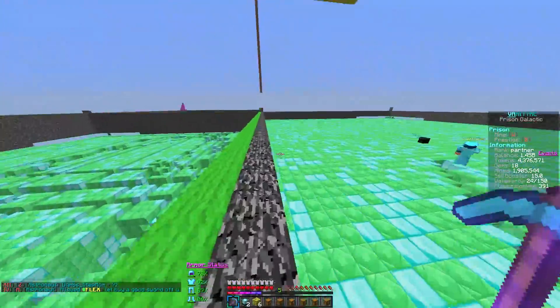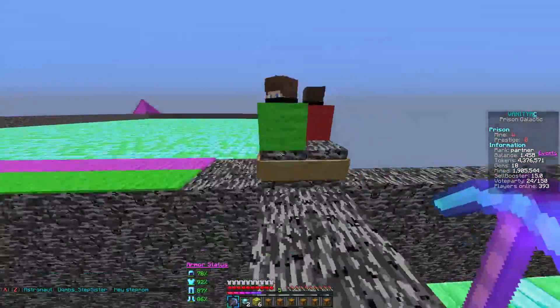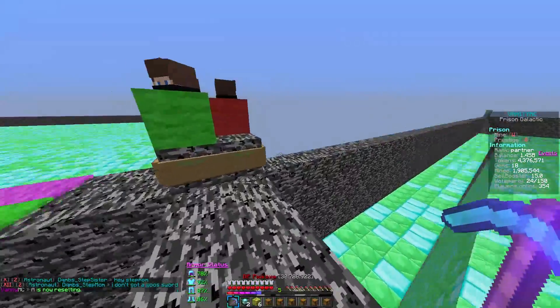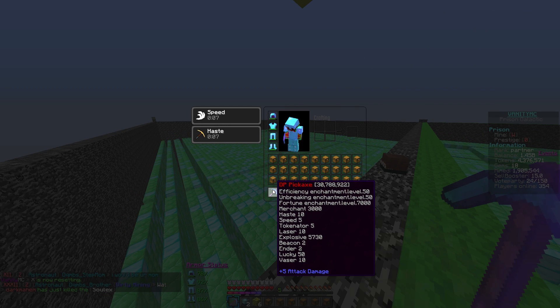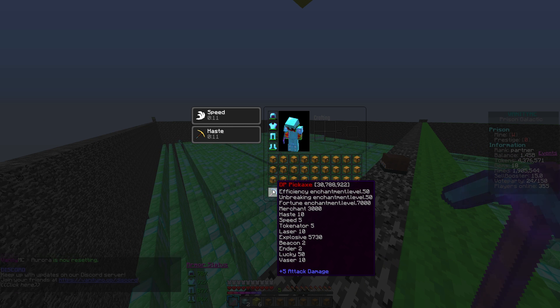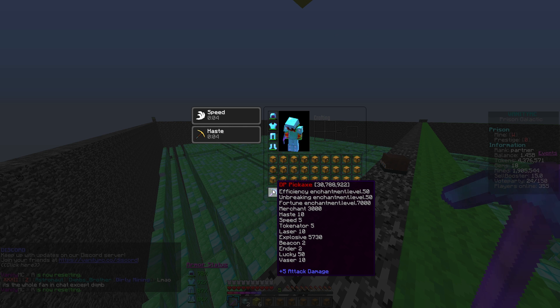I'm speeding up this intro because I want to do a 'this pickaxe makes this much money' video. Right now we are using a DP pickaxe. It's got Merchant 3000, which is pretty much the max. It's got Fortune level 7,000, standard Efficiency and Unbreaking, Haste 10, Speed 5, Tokenator, Laser, Explosive — which is not maxed right now, Royal is actually planning on maxing that out. We've also got regular Beacon, Ender, and Unlock.